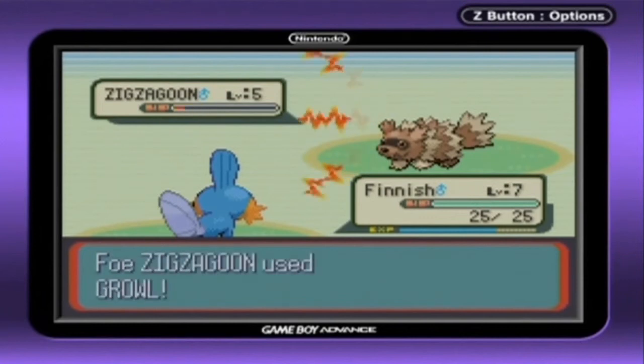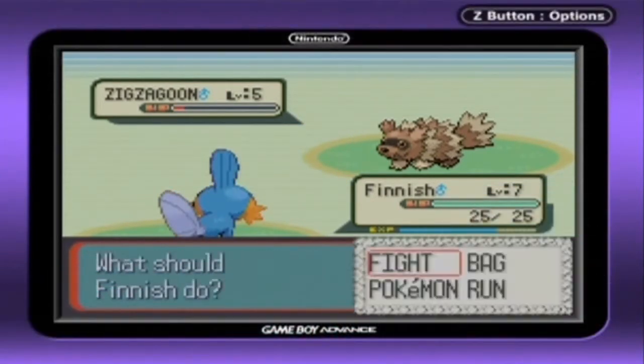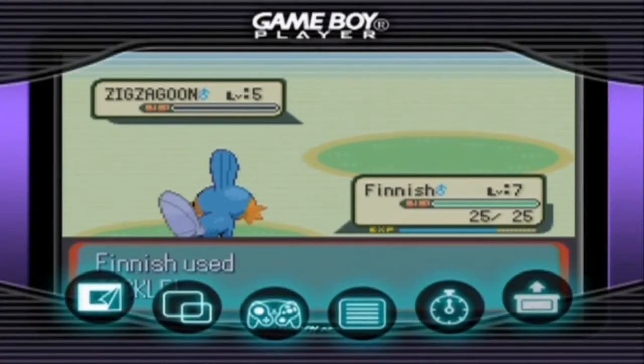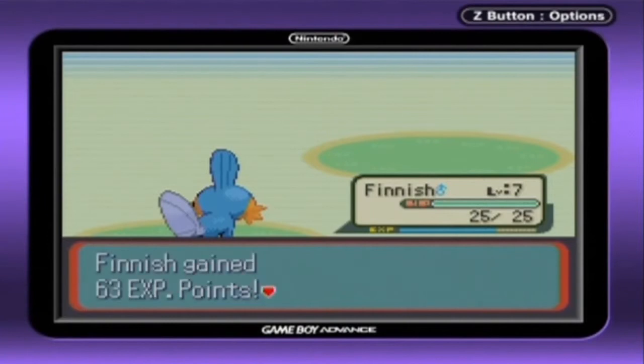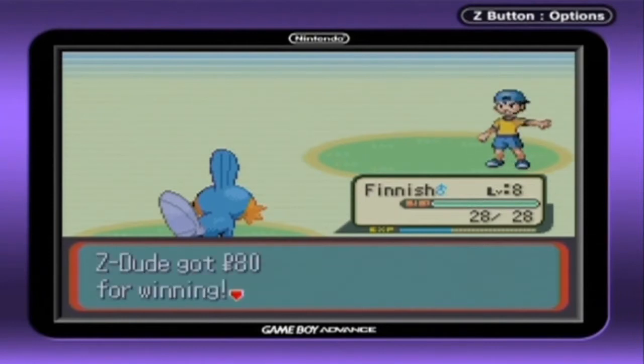By the way, I am using the actual Game Boy Player, as you can see right there, so I can change things and whatnot. So if I accidentally press Z and you see a menu pop up, it's just the menu for the Game Boy Player. It's quite a handy thing — you can play Game Boy Color and Game Boy Advance games like on a GameCube.